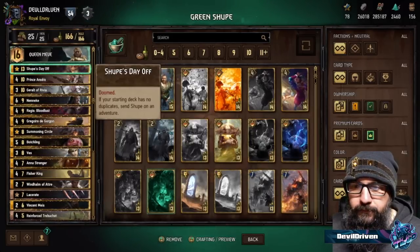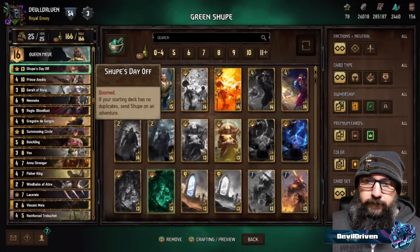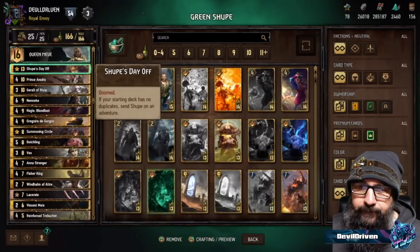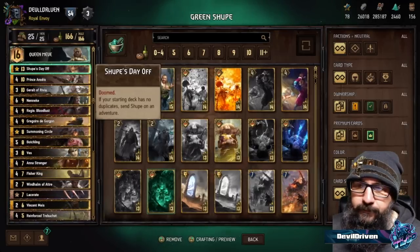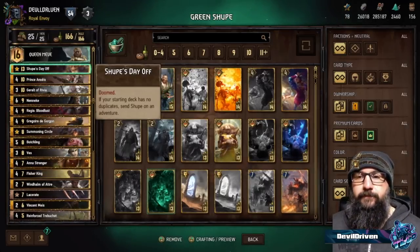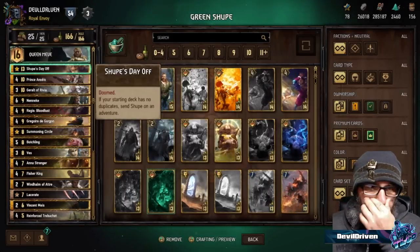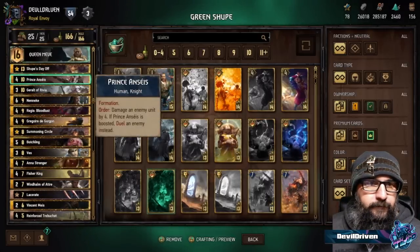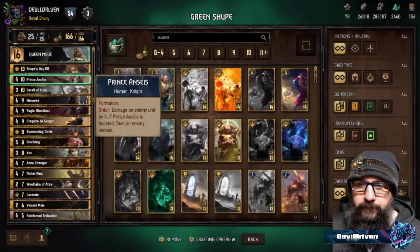For the most reliable value, going Shoop Knight will often net you around 12 points. The deck has a lot of synergy with boosting, and one of the Knight options is to boost a unit by four, which is great to support Anna, protect an engine, or get extra value from the Lyrian Scytheman or the Prince and C's Duel — that can be insane. Prince and C's definitely synergizes from the buff.